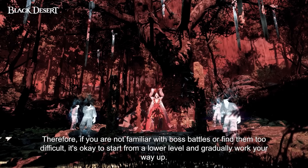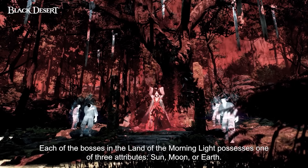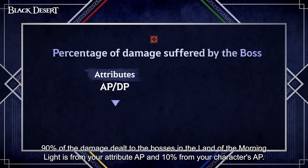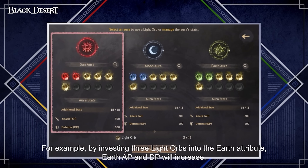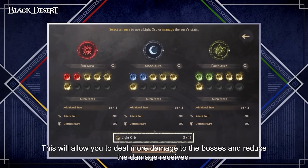Level 5 will be especially difficult in the first week until you learn the fight, as the boss damage output is very high. Your gear is going to amount to 10% of your overall damage, with 90% coming from these items called Light Orbs. You're going to get some of these as you progress through the main story. What these Light Orbs do is allow you to increase your AP and DP for elemental types. Each boss will have an element assigned to them, so you can allocate your Light Orbs to the correct element to be able to fight those bosses.